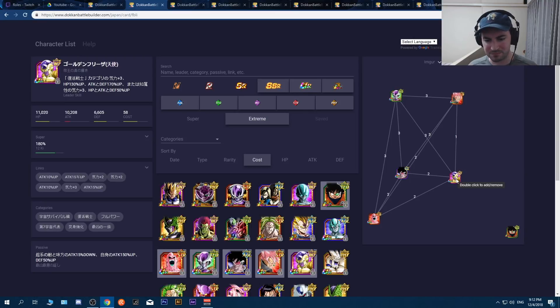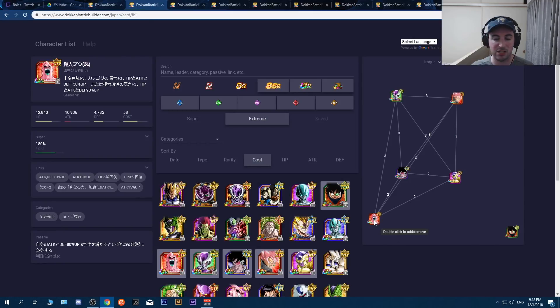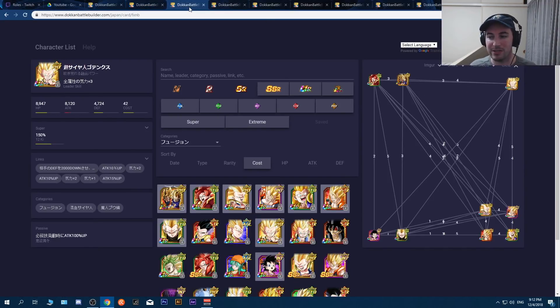On JP, you can bring the transforming Majin Buu and make a rainbow team — it kind of works, not the best but it still worked. Super and Extreme are the hardest to team-build for because there are so many units of each type. By the time you're watching this going into 2019, new TURs could make this much easier, so mileage will definitely vary.